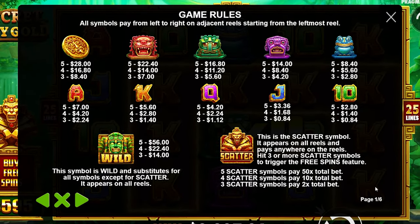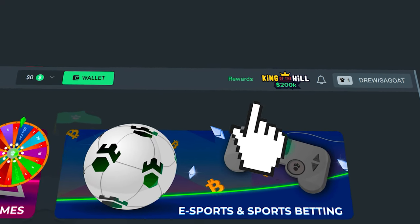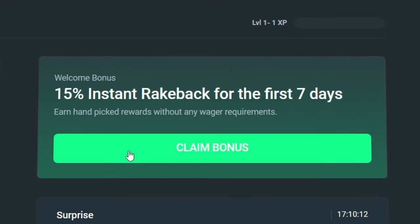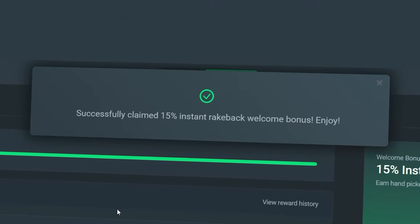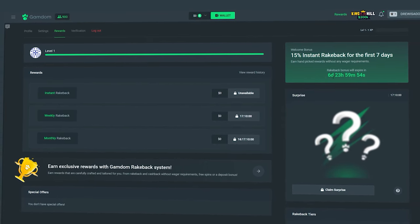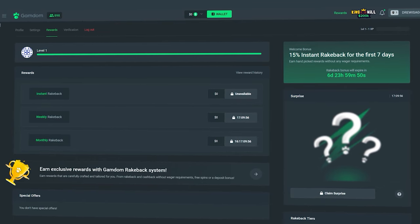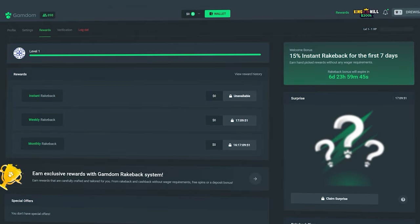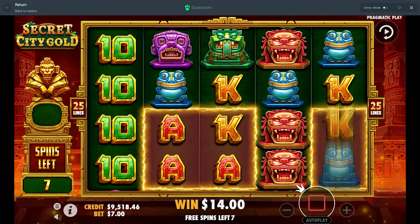Before the rest of the video continues — if you want some rewards on Gamdom, click in the top right of your screen where it says Rewards, then on the right side of the page click 'Claim Bonus,' type in 'drew' and hit claim. You'll get 15% rakeback enabled on your account plus access to instant, weekly, monthly, and daily surprise rakeback. It helps the channel — good luck on the bets and enjoy the rest of the video!